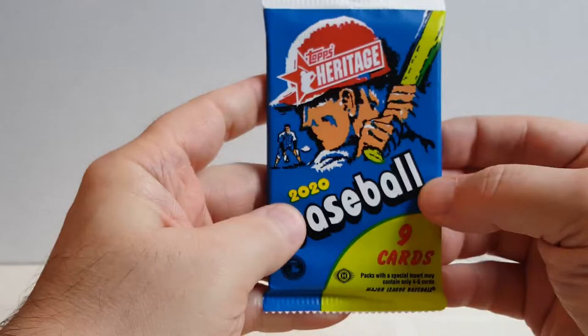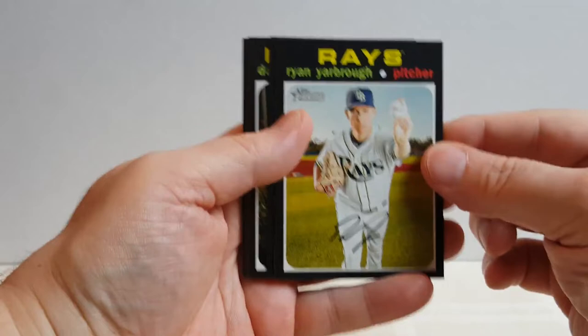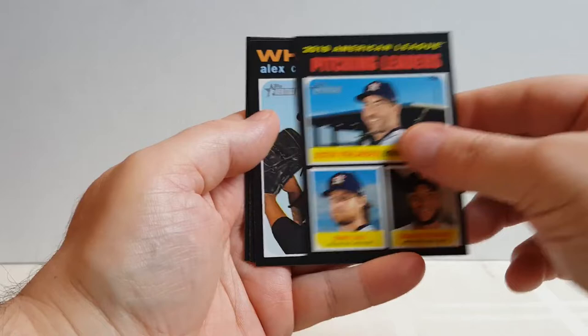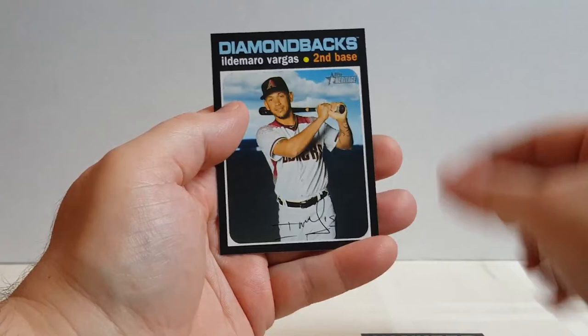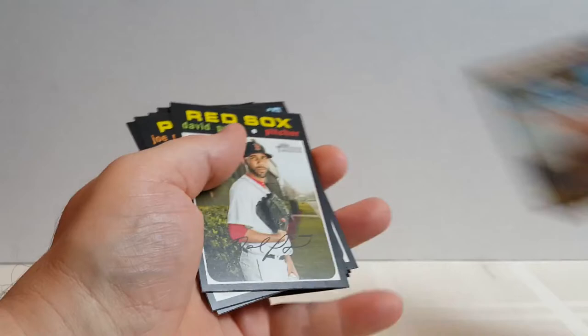2020 Heritage. We've got Yarbrough, Musgrove, David Price, Charlie Blackman, Chris Bryant, Pitching Leaders, Colome, and Vargas. Charlie Blackman is the short print.